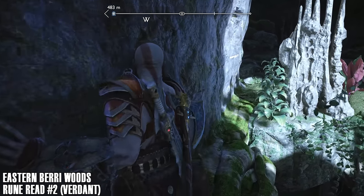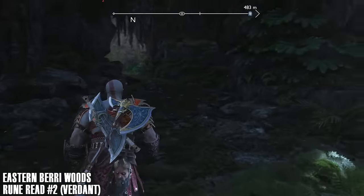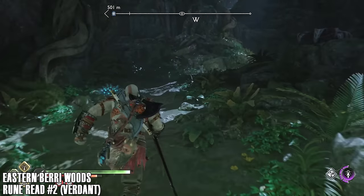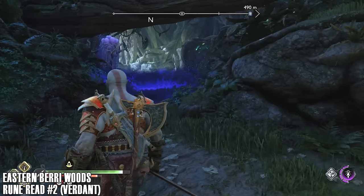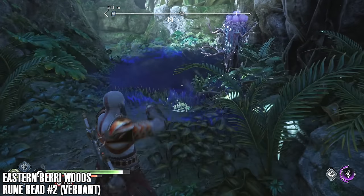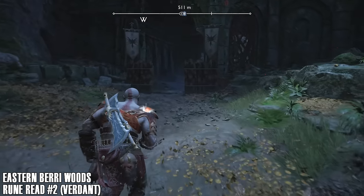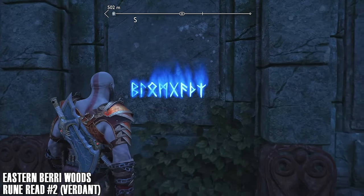Still in the Eastern Berry Woods, going for the second rune read — this one reads as Verdant. This is also where we meet the celestial wolves in the storyline. One thing we'll have to do in this area at some point is change the time of day, which can make things a little confusing. We're going to have to use the axe to freeze up these poison plants. You can also use Freya's arrows to keep the plant frozen while the axe is in it and then pull the axe back.